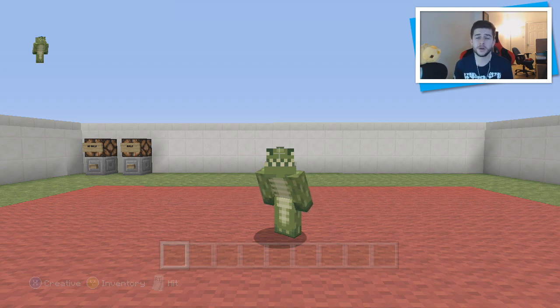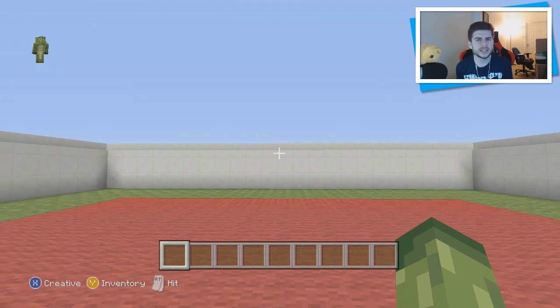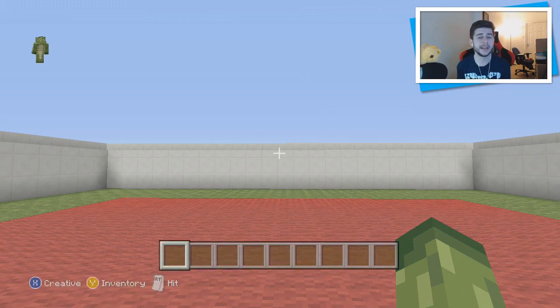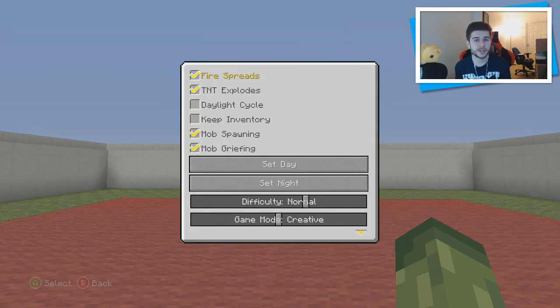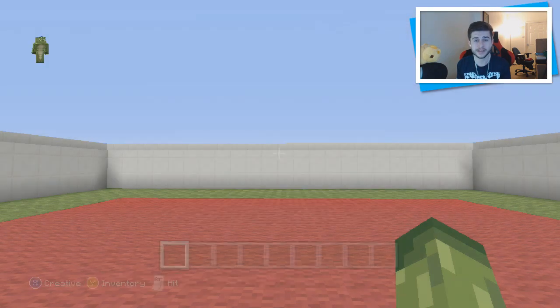Previously on Minecraft console, the only way to disable people breaking blocks or placing blocks was with host commands. However, you could use this in a modded map in survival. I am currently the host of this world, meaning I can break and place blocks anywhere I want. I can't disable it for myself — as you can see if I go to host options, there are a few options but I can't click on my name and select 'disable breaking blocks' or 'disable placing blocks.'